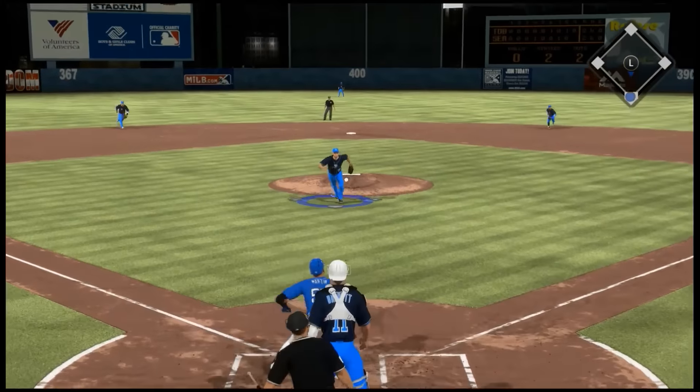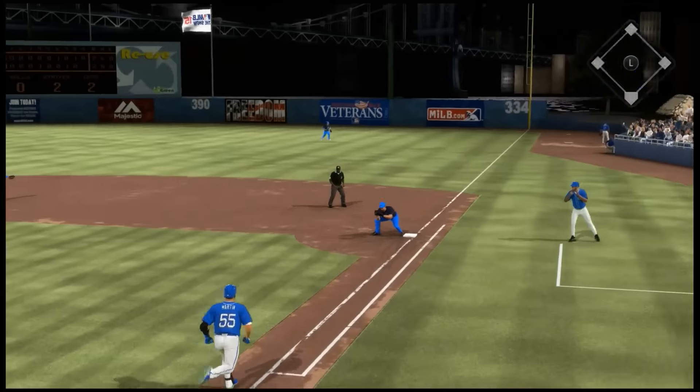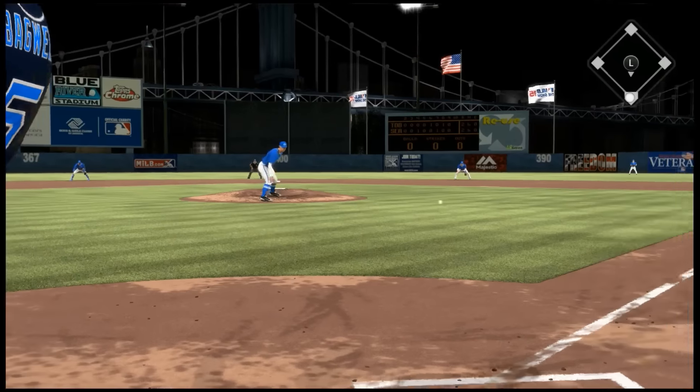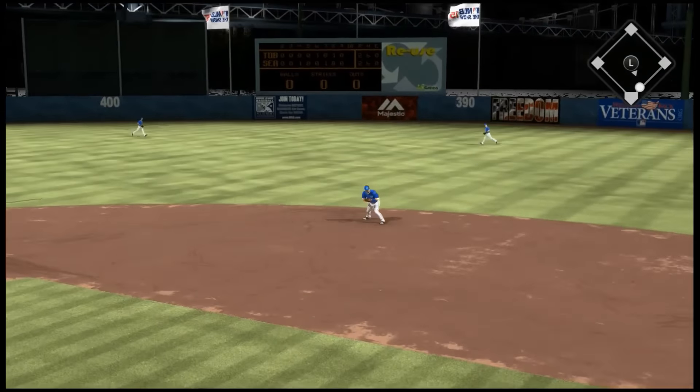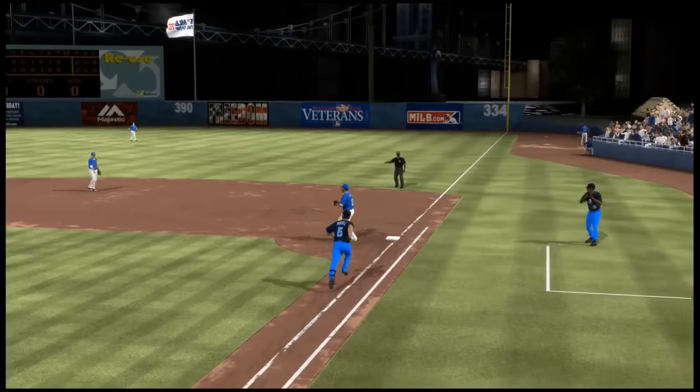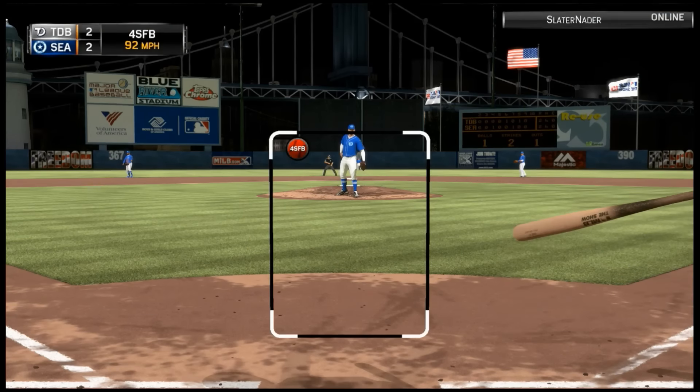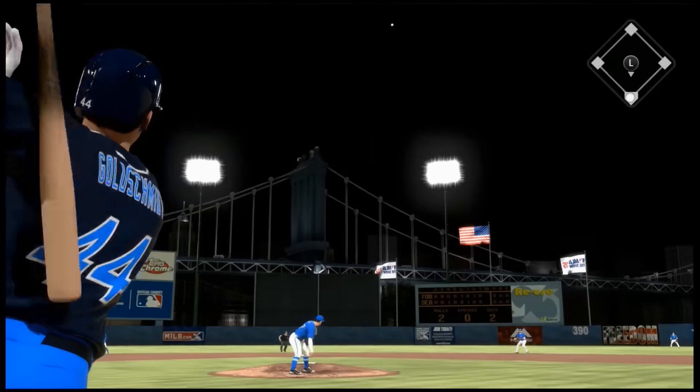I get clutch with Bagwell and got the run home to make it 2-2, so we are going to extra innings. Jeff Bagwell — I'm hitting like .400 with Jeff. And then George Brett strikes out looking. I put George Brett in for Troy Tulowitzki's spot — I'm thinking about doing that more. And then Goldschmidt comes off the bench, he crushes one, I thought that was going to get out but it does not. Oh, that was frustrating.